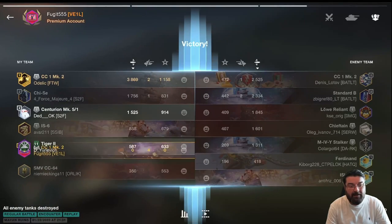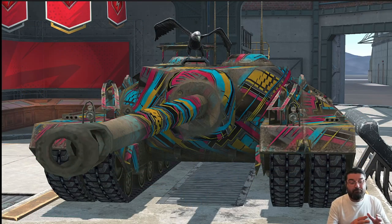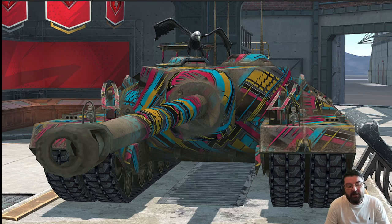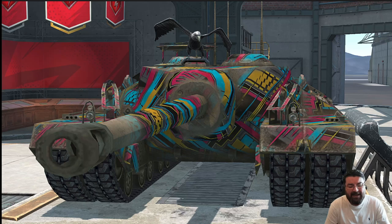Well, that's been our look at the best tech tree tanks in tier nine. We covered the light tank - the Vickers CR, the medium tank - the Standard B, the heavy tank - the Emil 2, and finally the Contra Caro 1 Mark 2 as the best TD. I've been Fujit - comment below and until next time, stay safe out there, have fun on the battlefield, and happy tanking - because that's what it's all about.